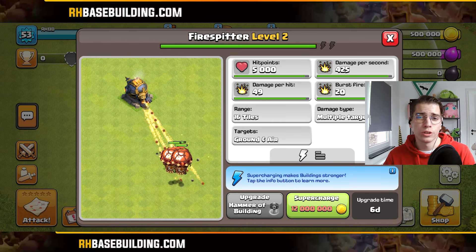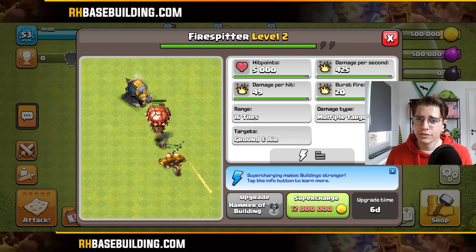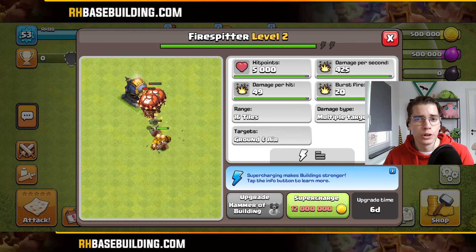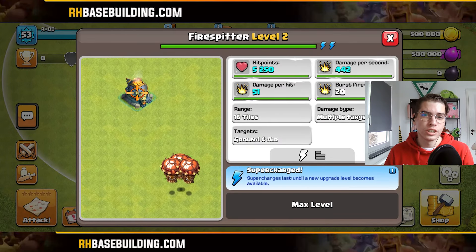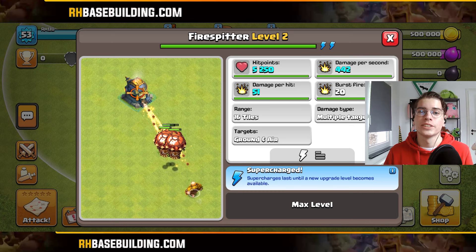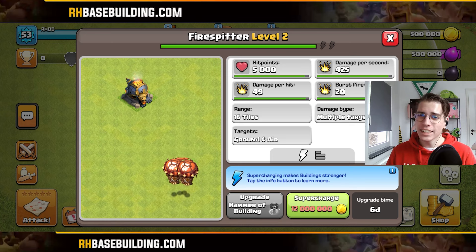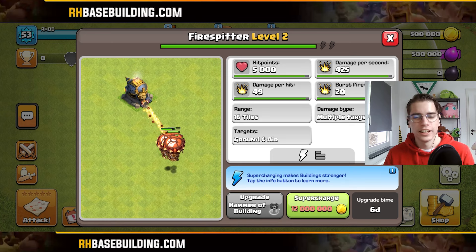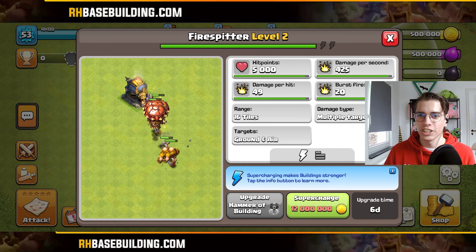Now there's one more thing we haven't talked about — the new Fire Spitter defense. This defense is a completely new concept. It has the same range as the Air Sweeper, so the defender needs to pick which angle the Fire Spitter will be facing. It fires 20 projectiles that hit multiple targets and can shoot through targets, hitting those behind them.